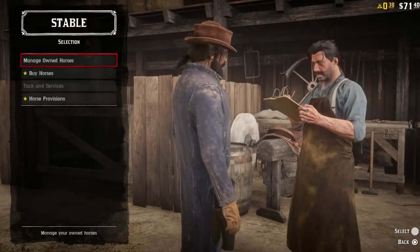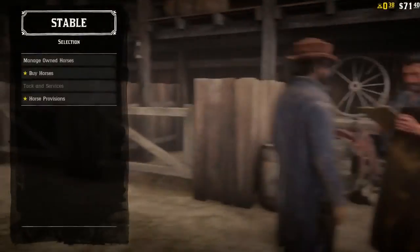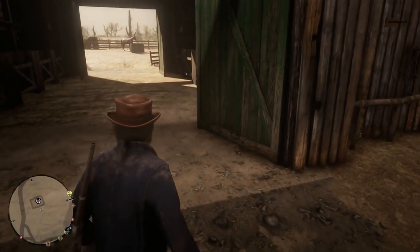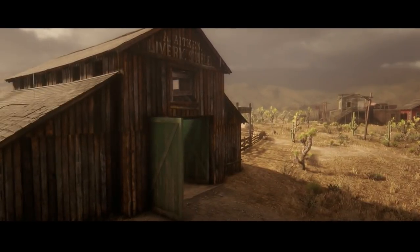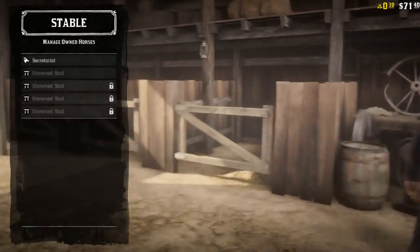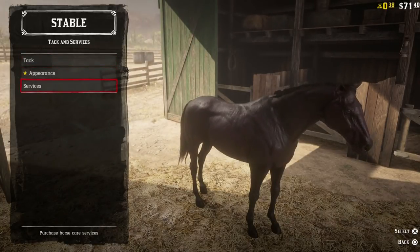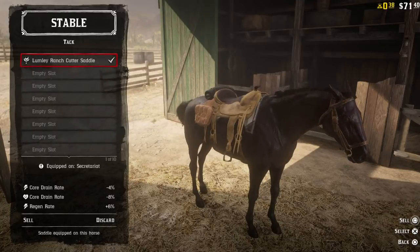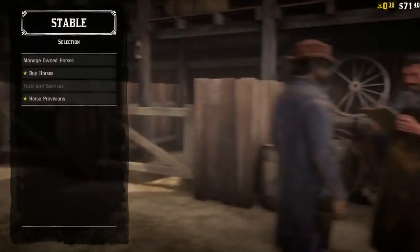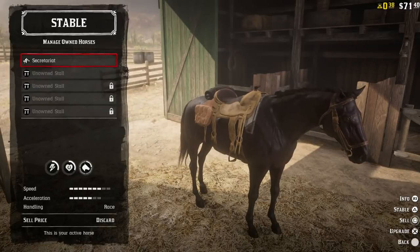Hold on — did I not put it on? I thought I put it on. Did I not put my saddle on this horse? Oh, I didn't take it out with me, that's why. I actually want to get this horse and bring it out with me. Manage your own horses. Why won't it let me make active? Oh, I didn't equip it — I selected it but I never equipped it. Okay. Now manage our own horses, make active. Now let me get up out of here.